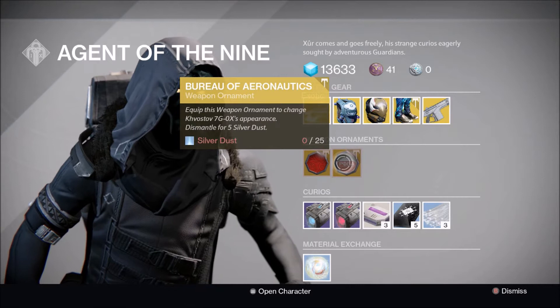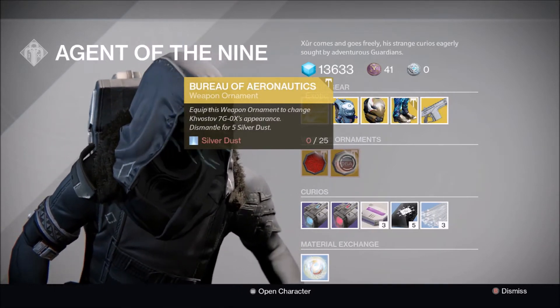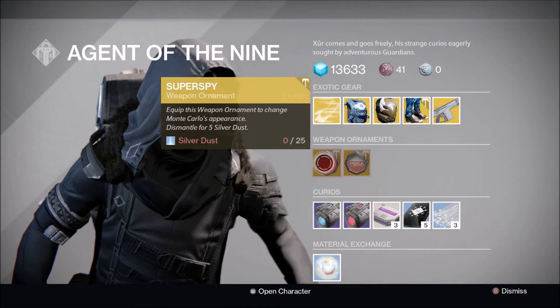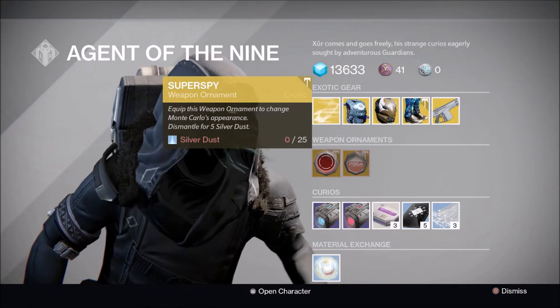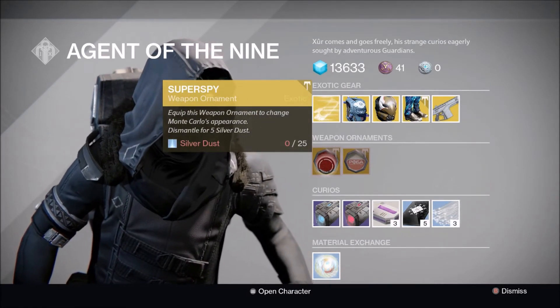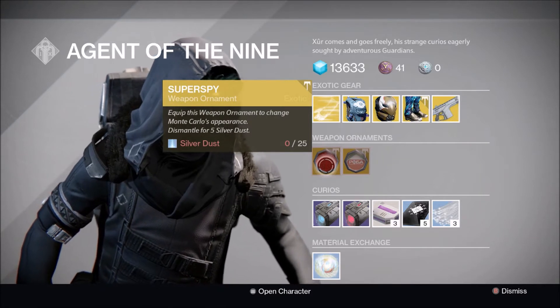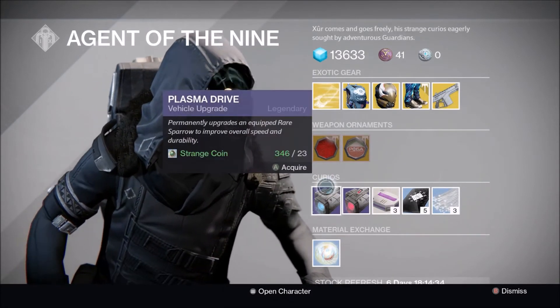Xur is selling the Super Spy ornament for the Monte Carlo and the Kovastov 7G appearance — the Bureau of Aeronautics. These cost 25 silver dust. I don't have any right now so I can't get them, which kind of sucks. I did get the Special Ops ornament for the Might of the Multi-Tool from a radiant treasure from the weekly heroics, which is pretty sweet.